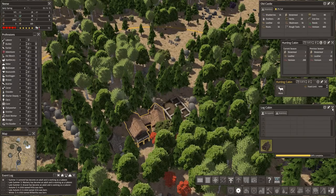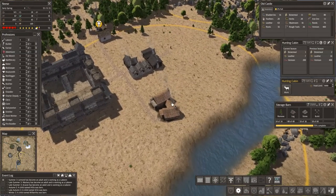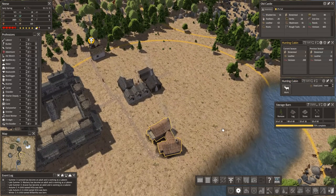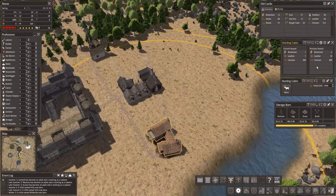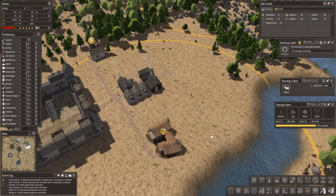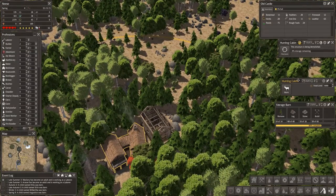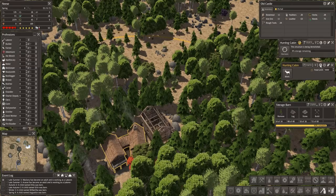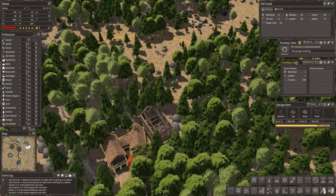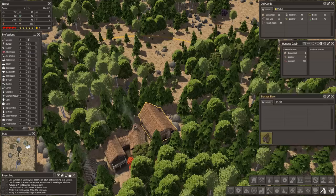Log cabin's done next door — fantastic. Let's get rid of this one. Yeah, only 400 previous seasons — that was good. Let's demolish that, and then let's put extra people in here. We'll max that one out, keep an eye on how that goes. So that's going to be removed and we've got a nice storage barn there as well.